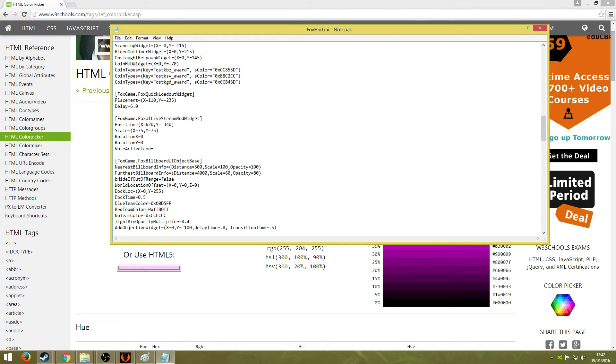Remember that blue team colour is always your colour unless you are spectating, and red team colour is always your enemy colour. So now that I have changed the little arrow I will go in and change the names as well.